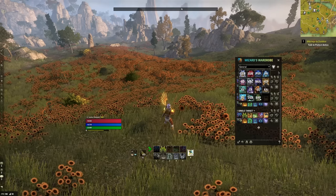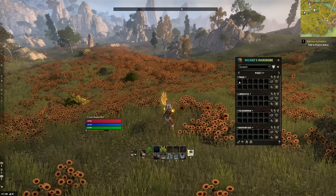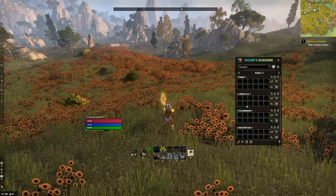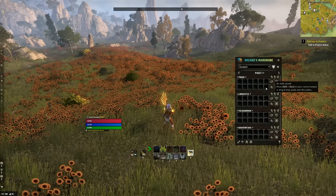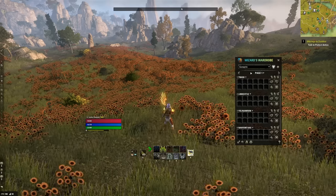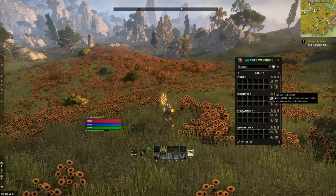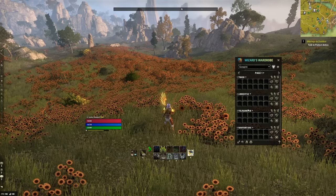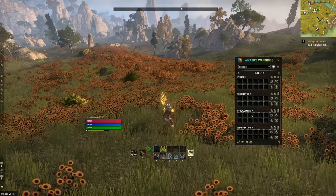One thing it does better than the rest: if you're running, say, Sunspire, you can save a loadout for whenever you're fighting trash, and save a loadout for each boss — Loquestis, Yolno, and Noventus. Then you can have it automatically load the correct loadout based on which piece of content you're fighting in that trial. So you run up to Loquestis and this add-on will automatically load your Loquestis loadout. When you run up to Yolno, it's going to pull out your Yolno loadout.